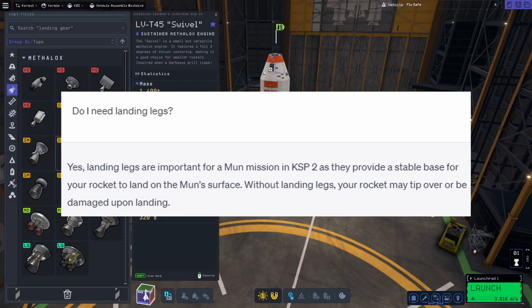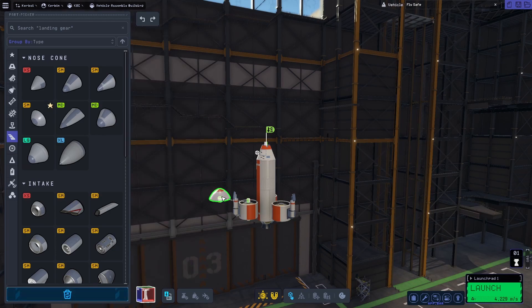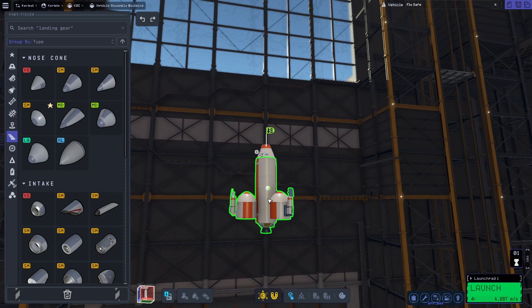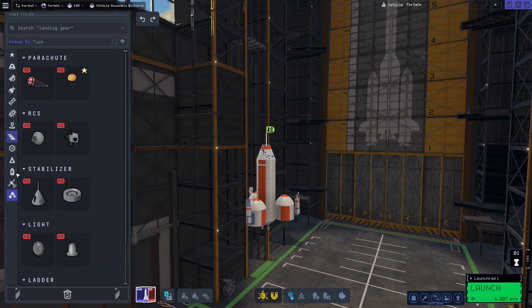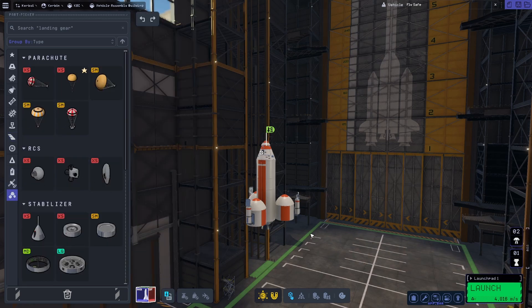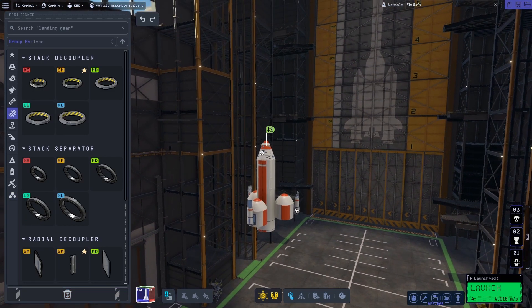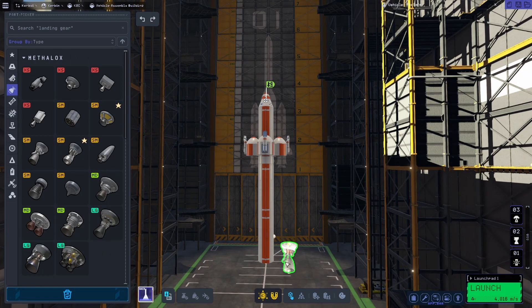It said yes, you need landing gear — smart. I'm putting some nose cones on for decoration. I asked about a parachute and it said a parachute is very important, you need that to survive, so we're adding one. It also doesn't know about decouplers, so I guess no decouplers — but I am going to use some decouplers since it'd be really hard otherwise. I'm cheating a little bit.